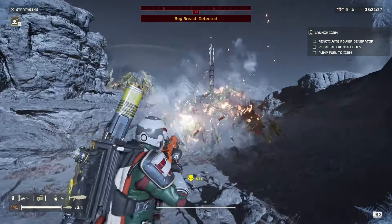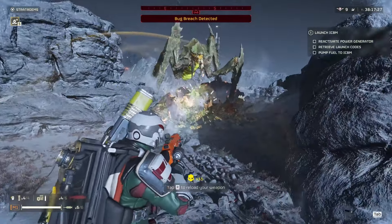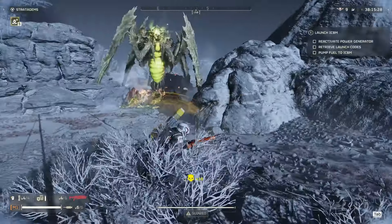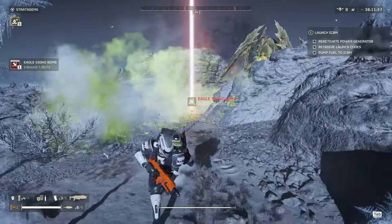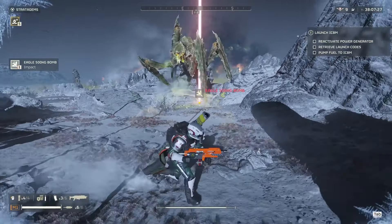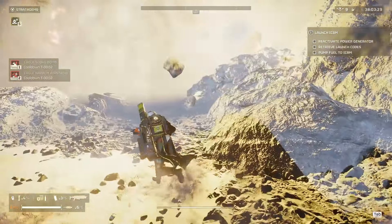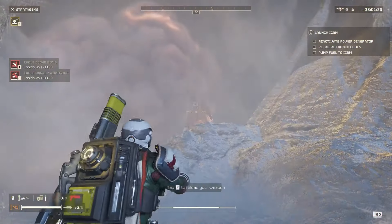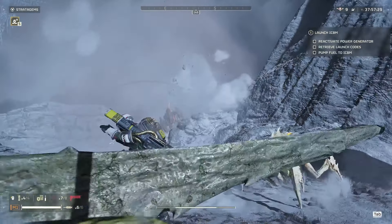And immediately we got a Bile Titan. Look at this — they can't even get close to me. The Breaker Incendiary is just insane. The Titan — if I can land this bomb right, it might one-shot him. This might be perfect actually. Yep, got him.